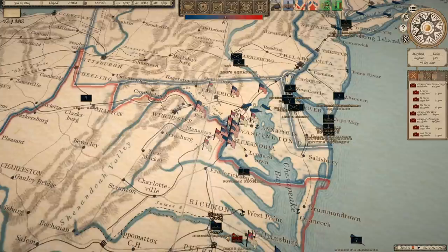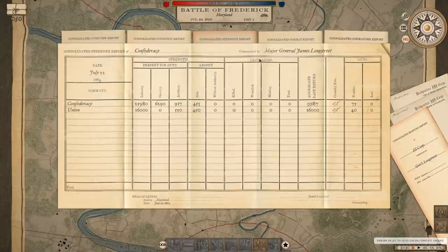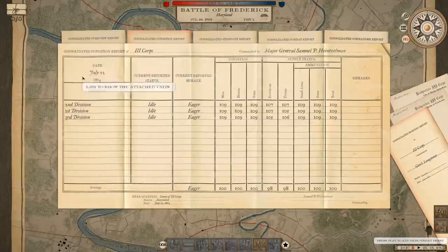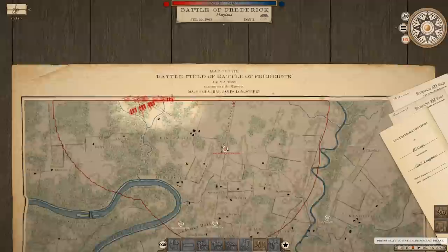Let's dive in. July 22nd, 1863 — we are going into battle outside of Frederick, Maryland. I'd guess this one's going to be fought on the Antietam battlefield. To start, we have double the men the Union has: 33,000 on hand to his 16,000. Checking reinforcements — looks like none are coming for either side, so this is what we're fighting with. Good odds; I feel pretty good about this.